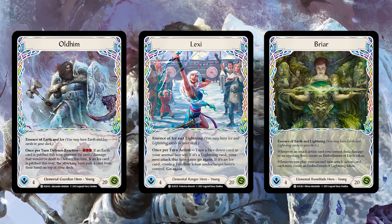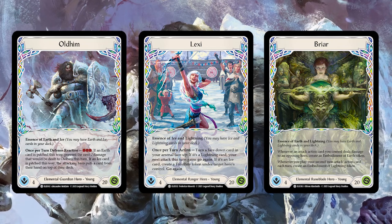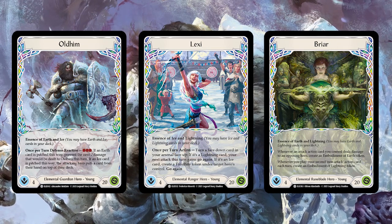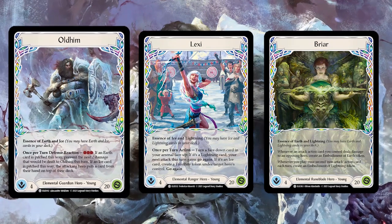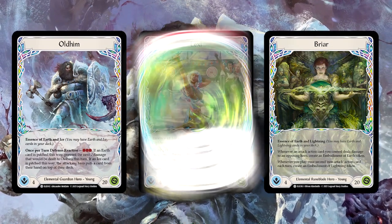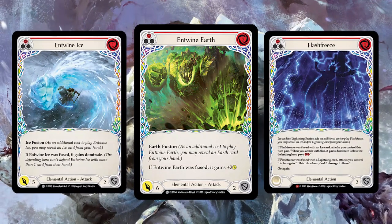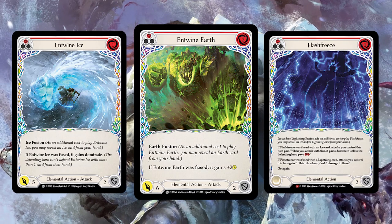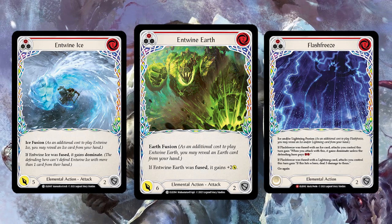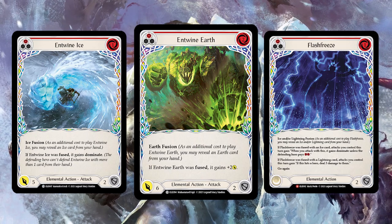All three heroes are elemental heroes, and each hero can tap into two out of the three elements within the set. As you look through your card pool, you'll find earth, lightning, and ice cards, as well as elemental runeblade, elemental ranger, and elemental guardian cards. You may also find generic elemental cards that can be played by any of the three heroes.